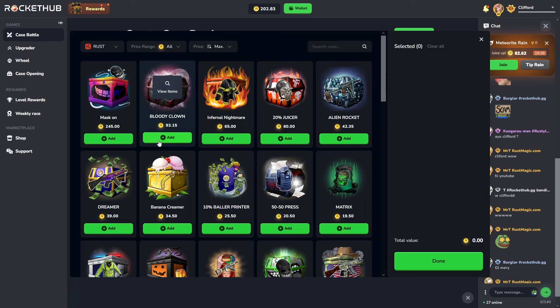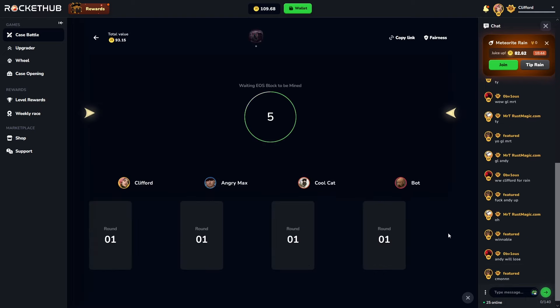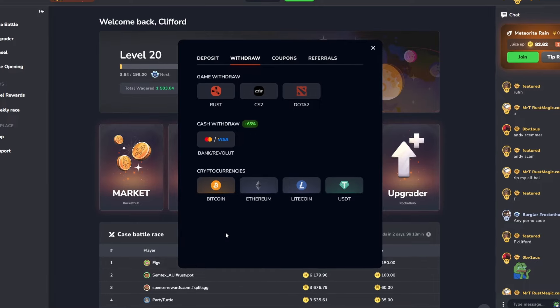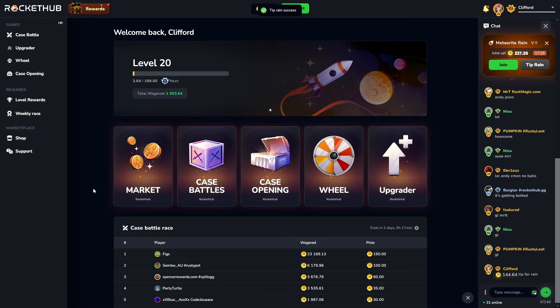We've got 200 left. I'll do one Bloody Clown to finish it off because the rest of the balance I sort of want to tip to the rain — this is my first time back on the site, and it's the first site that ever sponsored me, so I'm feeling generous. Come on, just give us something on the left. We got shafted, but it is what it is. I know I took out Rust skins, but you can also withdraw Rust, CS2, Dota, cash, and crypto. Honestly, not sure why I didn't just take crypto since I'm going to sell the skins for crypto anyway — that's a bit of an idiot mistake. There we go, 144 in the rain — whoever enjoys that, enjoy.